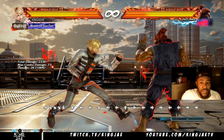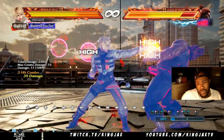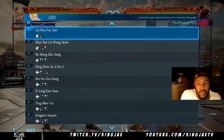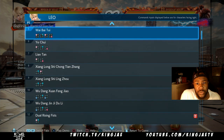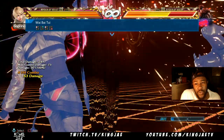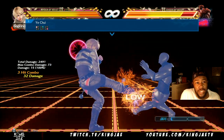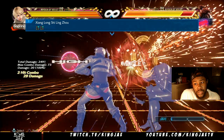She has some jab strings — I'm going to call her she. She has 1,2; she has 1,2,1,2; she has 1,2,1,1; she has 1,2,1,4; she has 1,2,4 which is a low — that's a good one, can catch the opponent off guard — and 2,2.